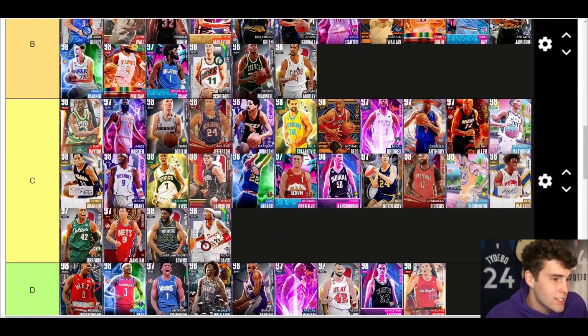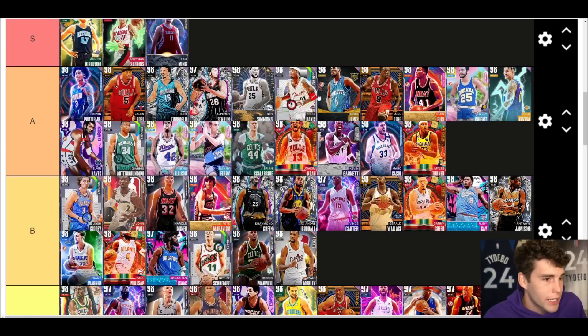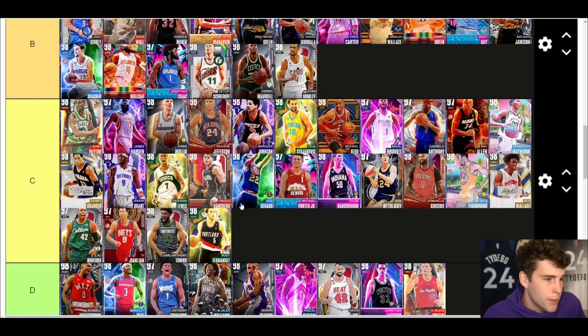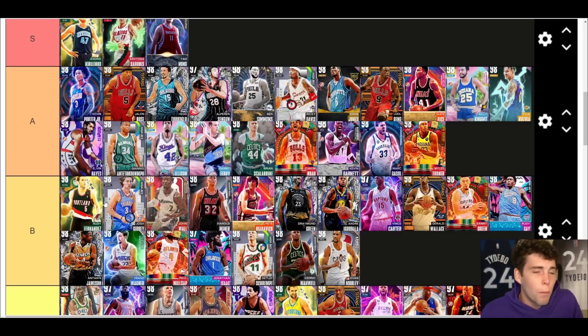Ricky Davis up next — he's A tier. You could argue S tier for Ricky Davis, Eddie Jones, or Billy Knight, but they're all A tier in my opinion. Rudy Fernandez — B tier. If I want a small point guard I'm using KPJ over Rudy Fernandez, it's that simple. If you want to argue him A tier, just know he's up against KPJ.